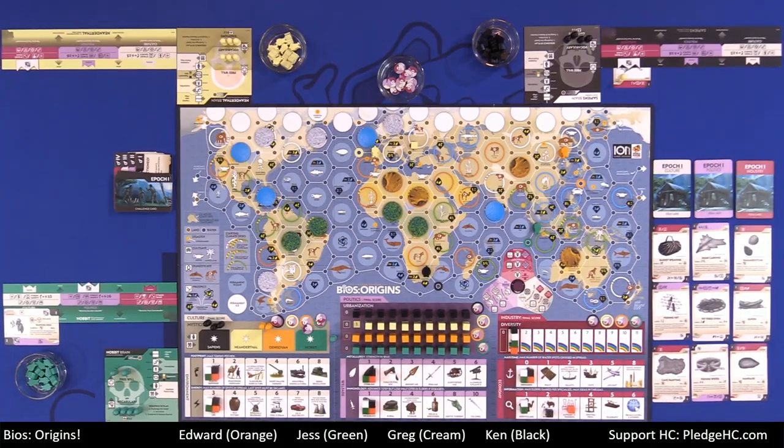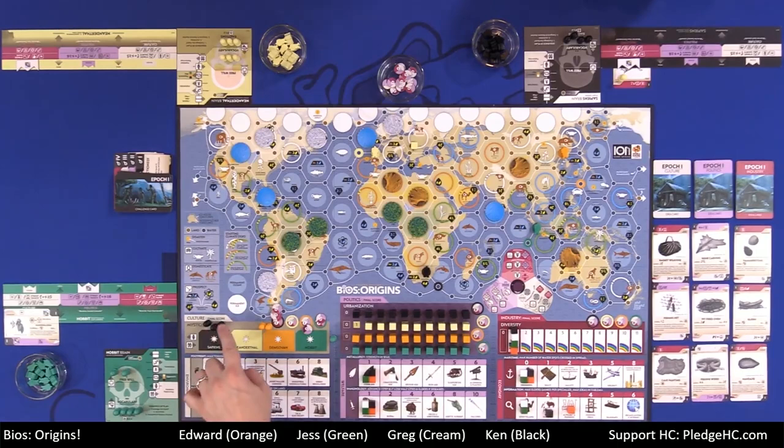At the end of epoch four, when the fourth comet card is claimed, the game ends and we go into final scoring. You add up the victory point chits in each discipline, add any markers or track positions for that discipline, and whichever discipline gives you the highest score is your score. Compare to everyone else — highest score between all players wins.